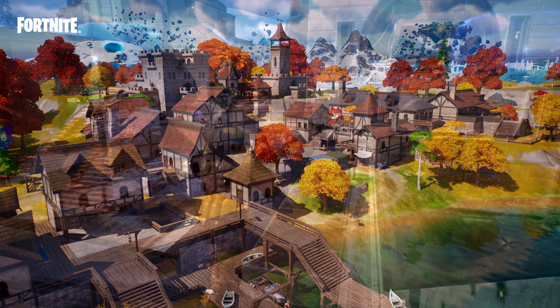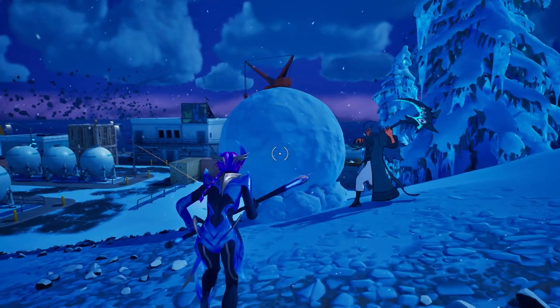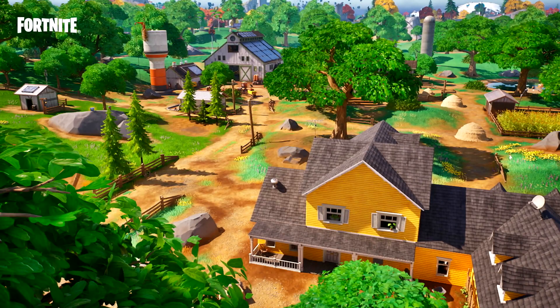Brutal Bastion is next — the headquarters of the Reality Warriors, located among the snowy mountains. You can hit snow with your pickaxe to create a snowball, jump inside it, and roll into enemies — pretty cool. Then there's Frenzy Fields, finally a farm POI. It says considering this farm is abandoned, what makes it frenetic are the battles that happen here. Love a farm POI, I'll take that.